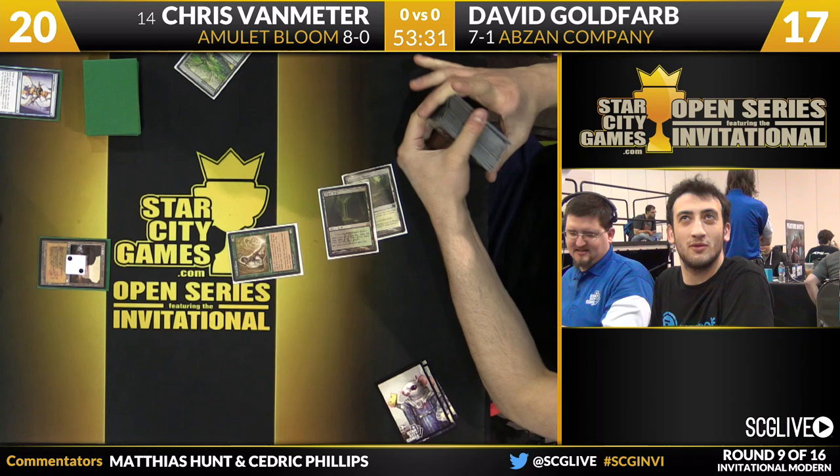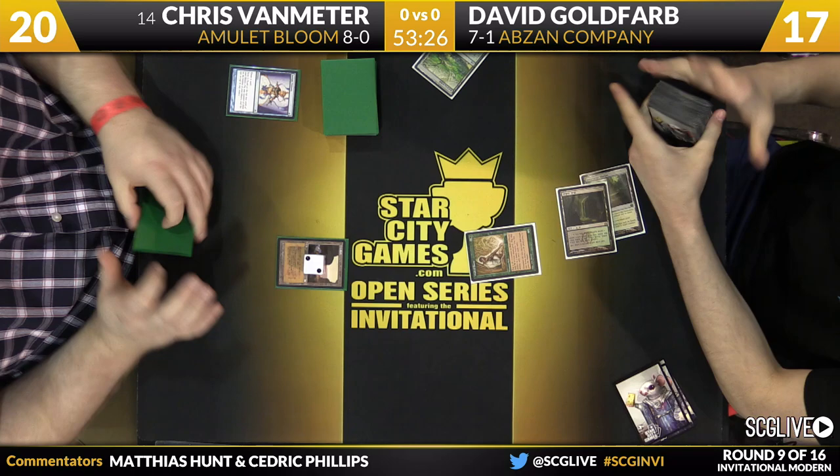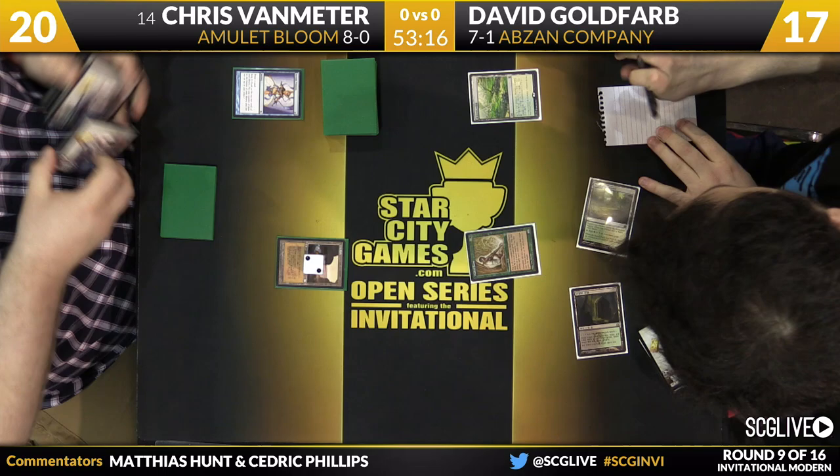Goldfarb goes with an Overgrown Tomb — he's down to 17. The Wall of Roots is on the battlefield. What Amulet is setting up for, if he just has Amulet and nothing else, it's a turn-5 kill. Because he'll have the Amulet in play, and on turn 5 he'll play a Bounce Land, untap it, have six mana, and play Hive Mind plus two Pacts. So now he's looking for cards that can improve that Goldfish past the point of just being a turn-5 kill.